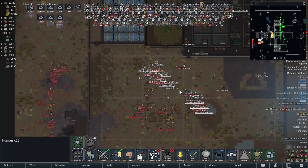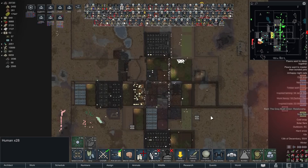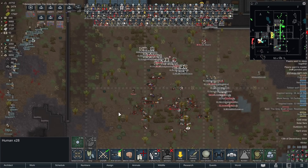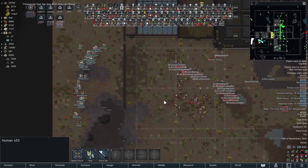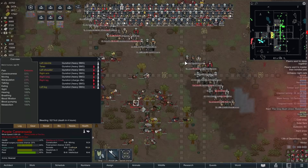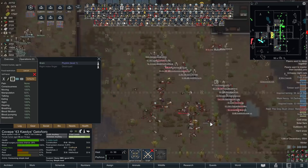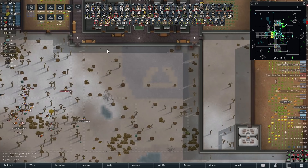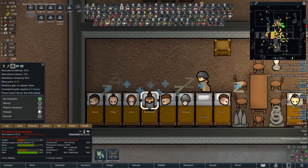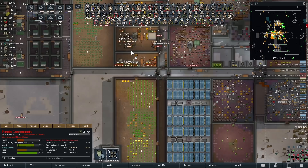One of them has survived — death in four hours. Honestly, I don't think you're going to survive, buddy. That mess did yield some herbal medicine, which we needed. That pawn did survive — we'll be changing their name assuming we actually get to recruit them, though that could take a while considering they've got a resistance of 94. That's a lot.